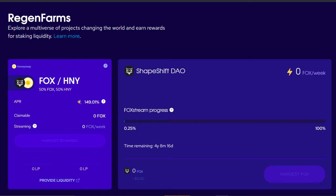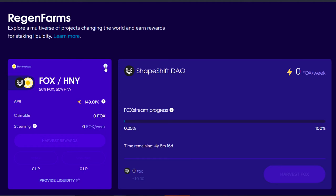Regen Farms went live in April of 2022 with Shapeshift. Shapeshift provided Fox tokens to reward their liquidity providers in the Shapeshift Regen Farm. People earning Fox tokens earn some part that's claimable and some part that streams over a period of four years, eight months, and 16 days from now. If you want to learn more about Shapeshift, you can click the question mark on the card and it will flip over, telling you that Shapeshift is the free and open source one-stop shop for cross-chain DeFi. You can learn more or click the learn more link to go to Shapeshift's website.